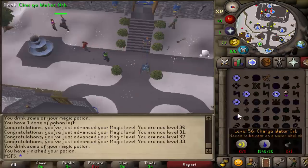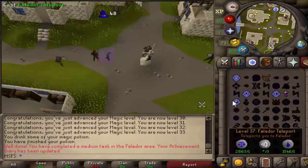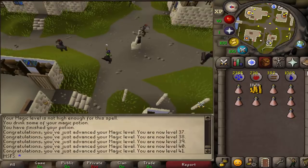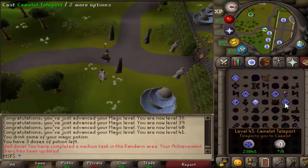33 magic — let's sip another one of these and we can now go to Falador. We're going to keep doing this until 41 and then we're going to start Camelot teleporting. 41 mage — let's sip another one of these amazing potions and take our way to Camelot. 55 XP per cast now.